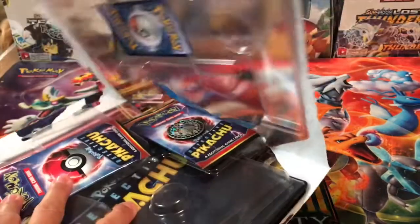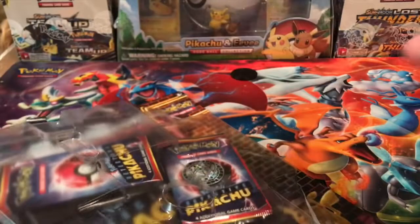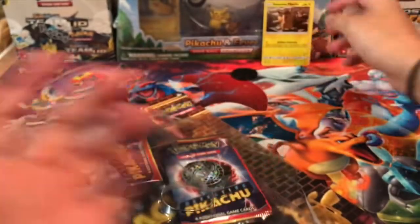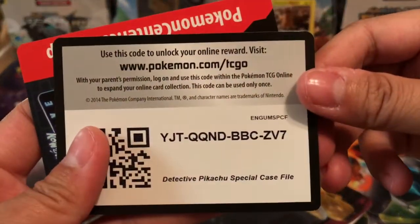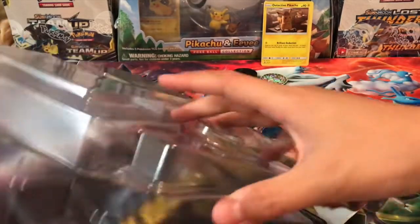Let's go ahead and get this cracked open. This is definitely much easier to open than the first video that we did. Here is our Detective Pikachu promo card — very cool. And we have our coin, and we have a promo code card.